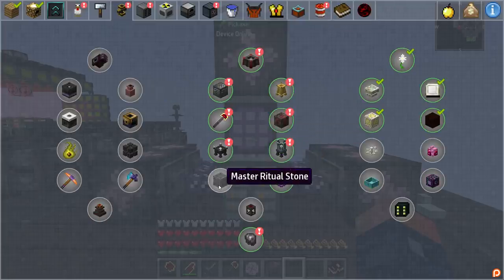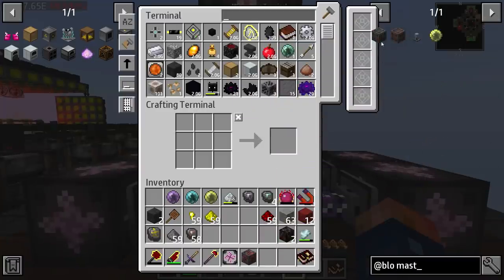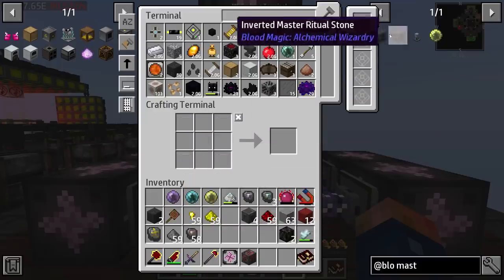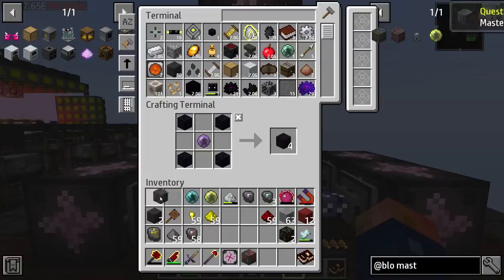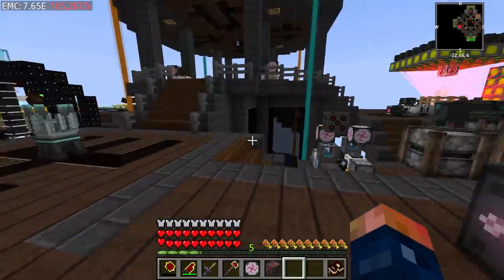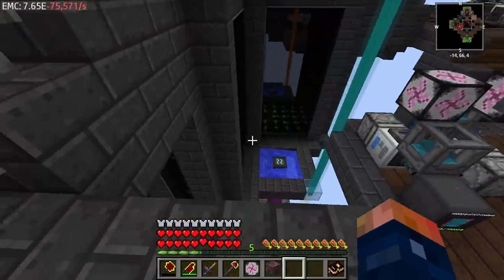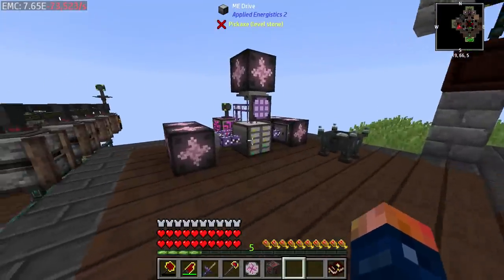The last quest we have is going to be the master ritual stone. The master ritual stone is going to require four ritual stones, which you can get from the reinforced slates, and a blood orb. Then we can go ahead and make the master ritual stone, which consumes those ritual stones and gives us the master. The master is how you perform rituals, and you could technically automate your blood magic setup, which we probably will do. One of the bigger rituals allows us to automatically kill mobs that are here and use that to fuel and fill our blood altar down there.